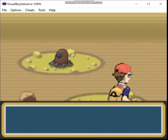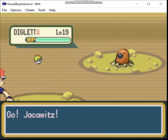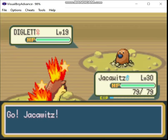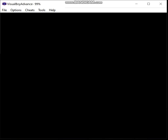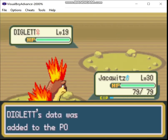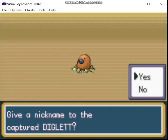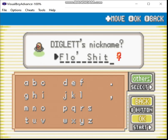Well, we already started off with a shiny, huh? I think I actually have to catch these things now because of Arena Trap — or just knock it out. And I know exactly what to call you. That's flow as shit! Moving on.